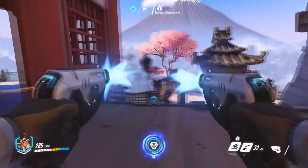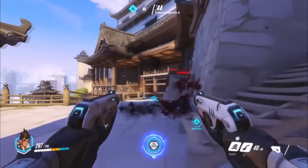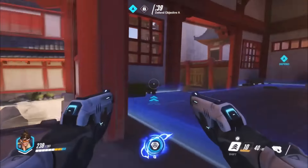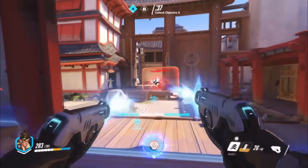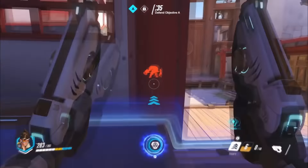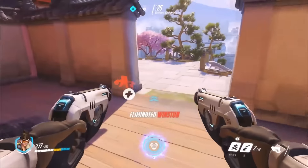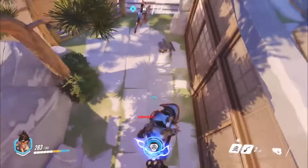Tracer rejoining her team back inside of the capture point, going after Reaper. Reaper trying to get away using Wraithform — you can't get away from Tracer, she's just too quick. Reaper is indeed going to get eliminated by Tracer. Tracer using Recall to get back towards the objective as quickly as possible. We do see Infrasight has again been granted by Widowmaker as Tracer tries to deal with Winston who leapt back into the capture point, contesting with 28 seconds left for the offense to take the point — otherwise they will lose this match.